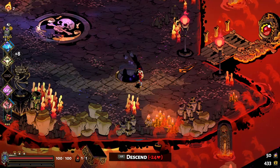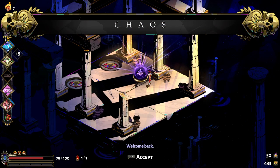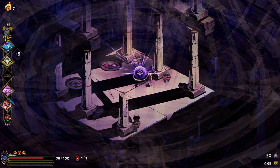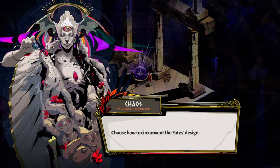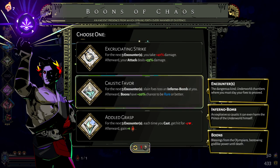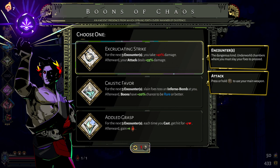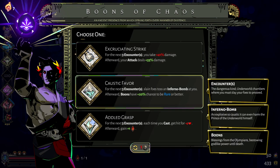I can either go for a Pom of Power to increase the level of one of my boons, or I can go to this Chaos Gate - I should do it now since I didn't show it last time. As you see right there, I took some damage. The way Chaos boons work is for your next certain number of encounters you'll have a disadvantage, but afterwards you gain a pretty powerful effect. So right now I'll take 41 extra damage, and then my attack will be that much stronger afterwards.